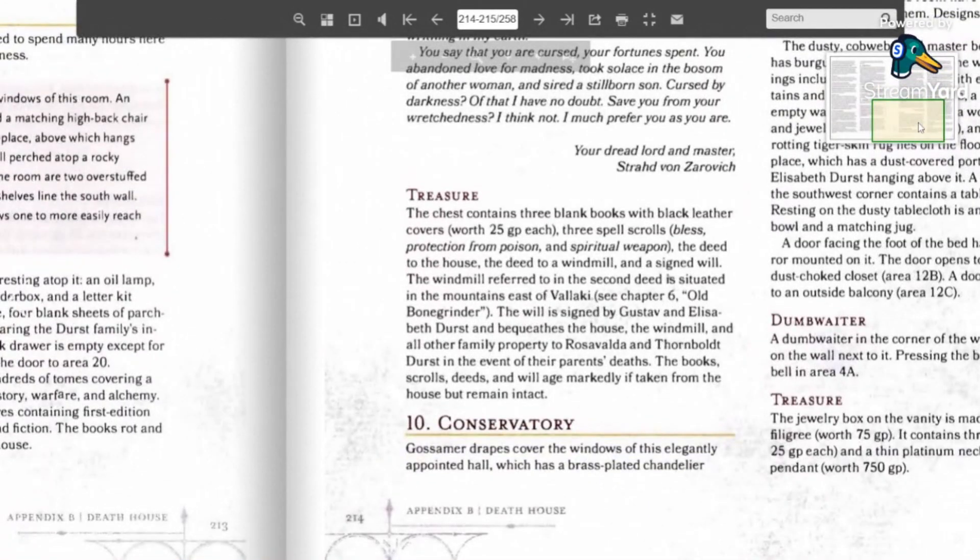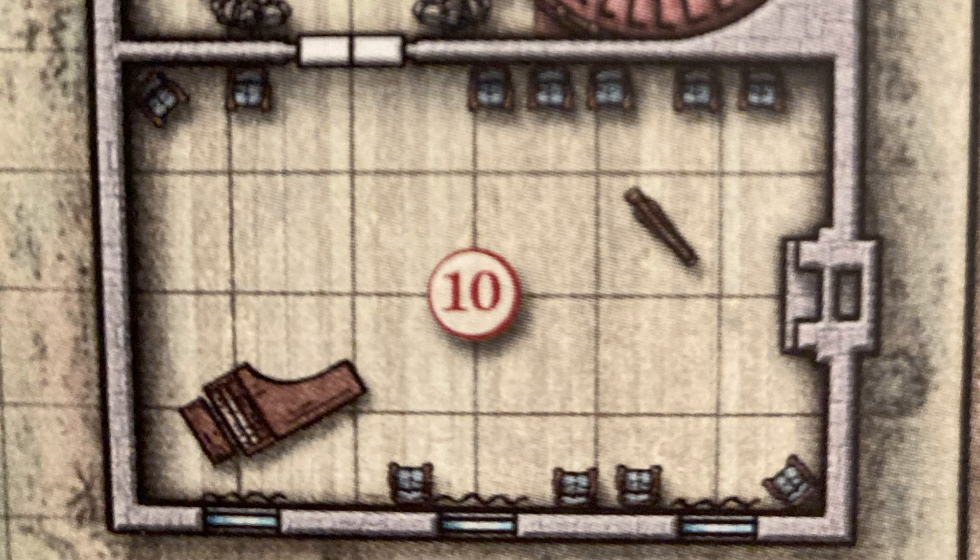They have some scrolls to find. There's a deed to a windmill — I've played Curse of Strahd, so that's old; Bone Grinder, that's already in my head. Conservatory, harpsichord, skeletons on a picture.